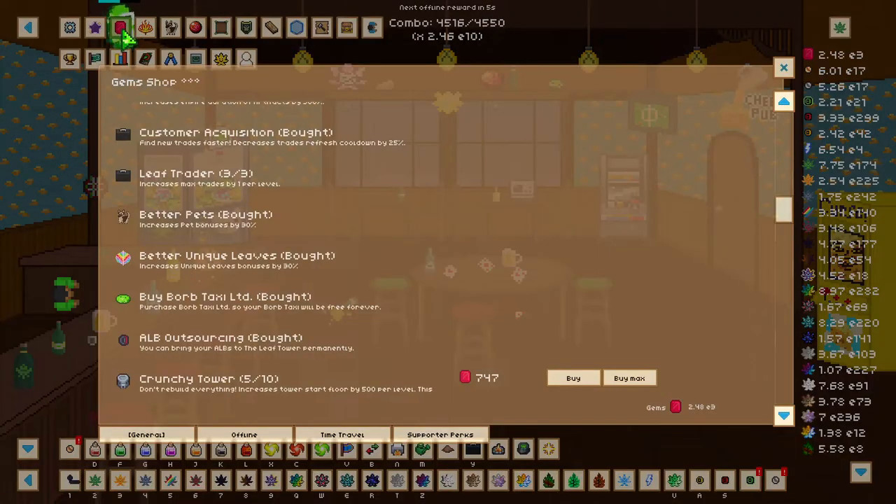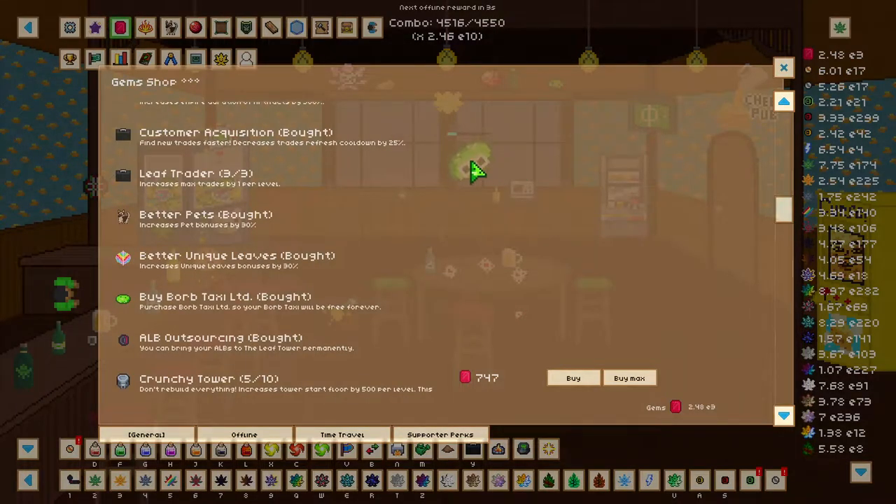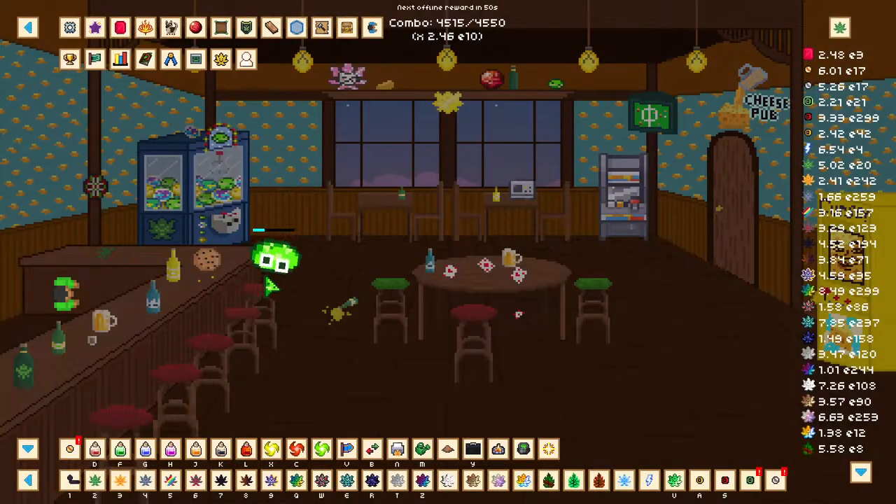Now let's start off with the gem shop. There are two upgrades in here that we need to get, which is better pets and better unique leaves. Respectively these give increased pet bonus by 30% and increase unique leave bonuses by 30%.